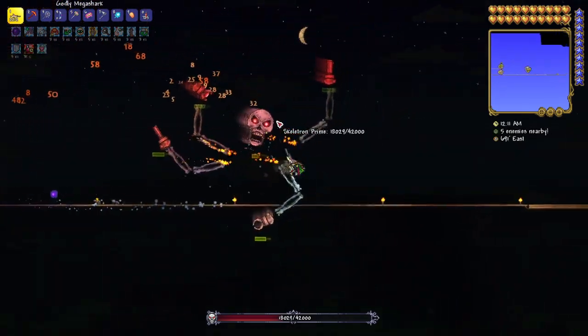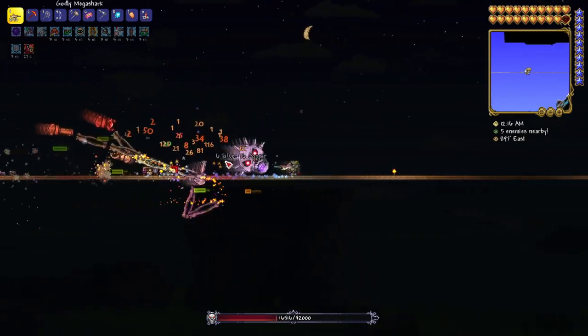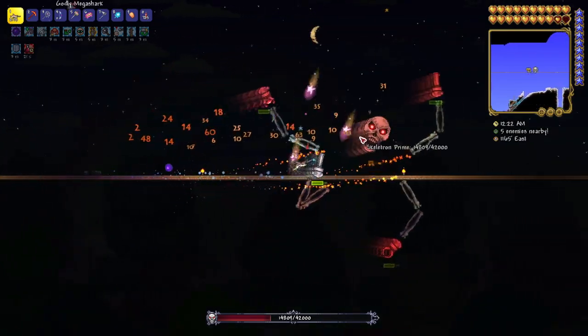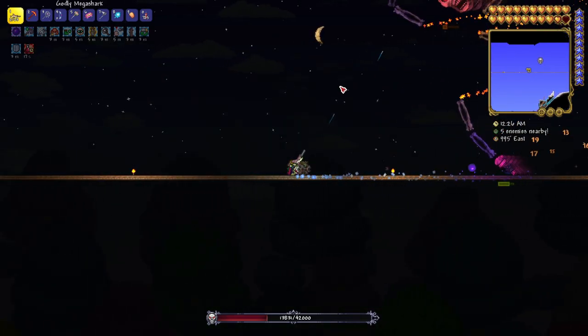I didn't really need to use the Nurse during this fight, but while she's there and while I'm next to her I might as well use her. If she dies it's fine — I don't think there's any issue of us dying. It's probably not so necessary but we did it anyway.